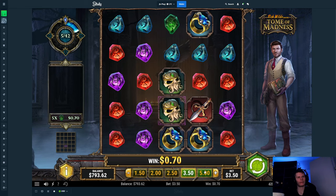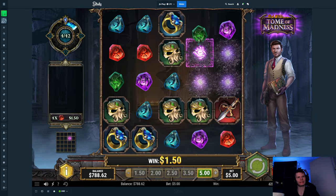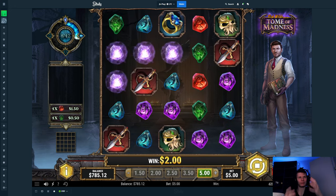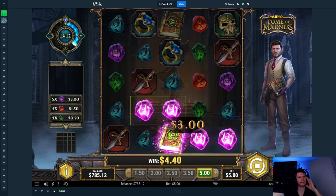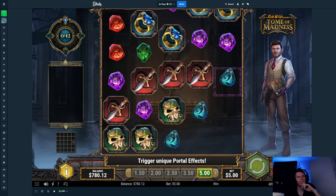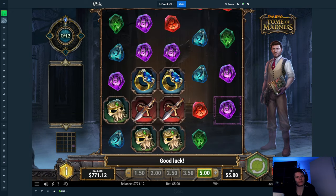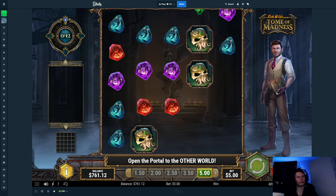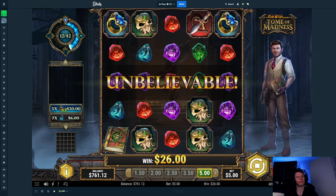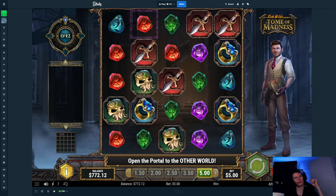All right, the 3.5 dollar spins did not go as planned — they did not give me a single bonus. That was just a waste of 100 spins, and now we're stepping it up to five dollar spins. I really hope we can get the bonus because that's the entire goal. Usually they're not too hard to spin either, so it doesn't happen all the time that you don't get one in 100 spins, but I guess that's possible too. Anyway, we'll go back to speeding this up — enjoy.